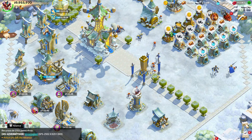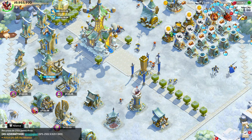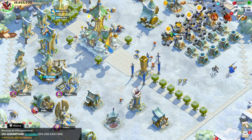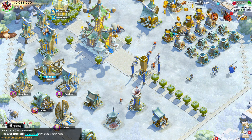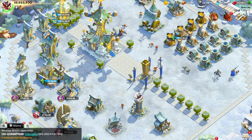Welcome back to the channel. Today we're diving deep into the world of Call of Dragons to uncover the top 5 artifacts for resource gathering. These artifacts can significantly boost your efficiency, so let's break them down and see which ones you should be aiming for.